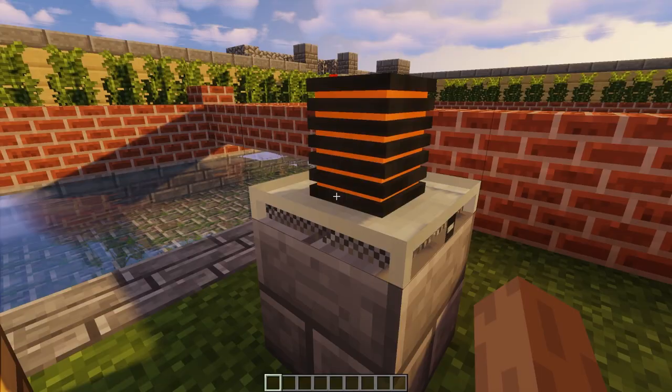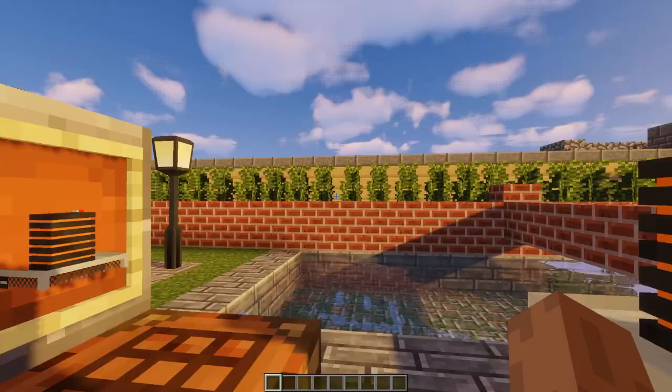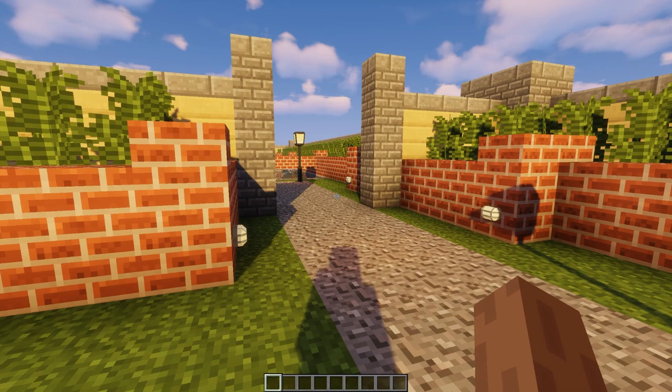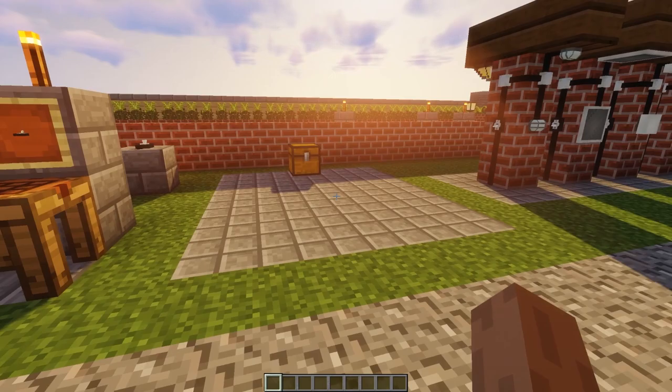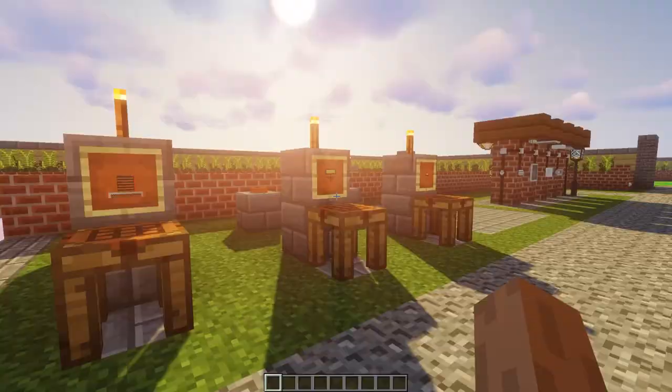When you right click on the battery, you get a nice GUI. I probably should have shown the GUI of the other lights back there but I forgot. So let's just move on to a little tutorial on how to use these things.